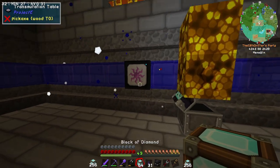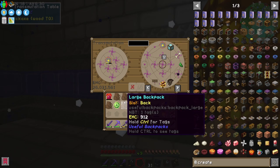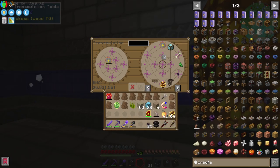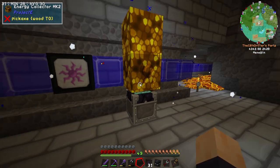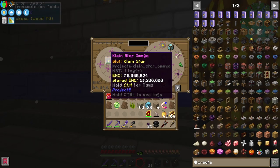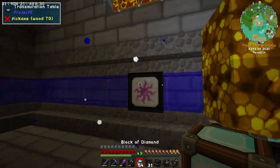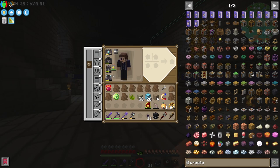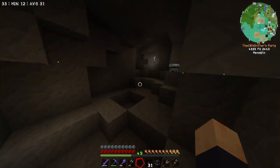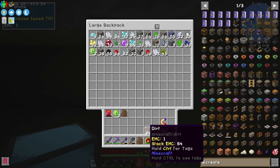Either way, give me these blocks of diamonds — we need to up our EMC intake. This is definitely the quickest way of going about things. Is that thing full yet? Let's add another stack just to make sure. Right then — now that we have a fully charged Kleinstar Omega, there should be nothing stopping us from completing our mining goal of getting brass.